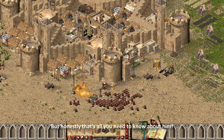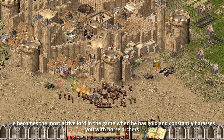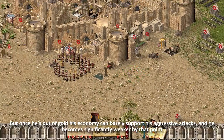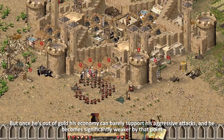That's all you need to know about him. He becomes the most active lord in the game when he has gold and constantly harasses you with horse archers. But once he's out of gold, his economy can barely support his aggressive attacks, and he becomes significantly weaker by that point.